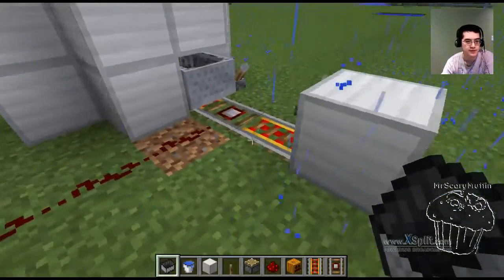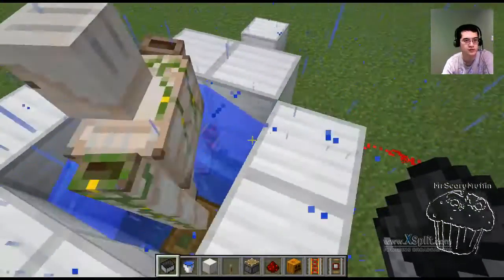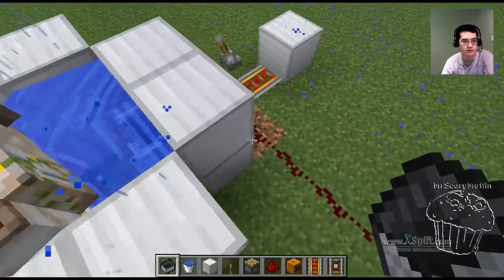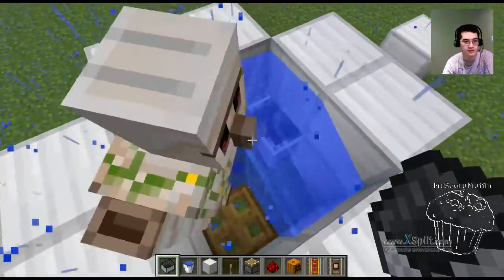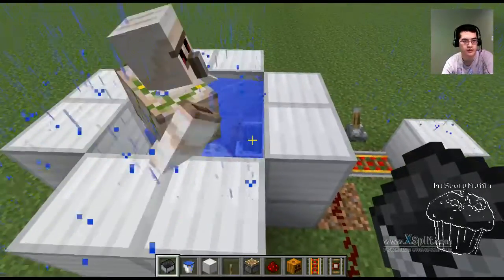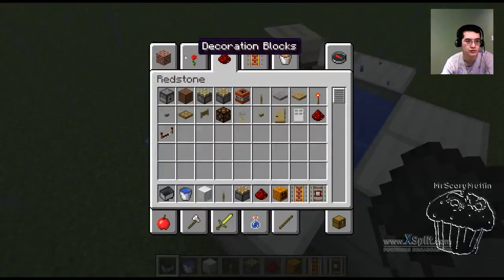That's basically the gist of the build. If we nudge him, he's going to move over and hit the cart — nudge him just a little bit — there you go. He'll push the cart for us and it'll light up the output. So that is that part.